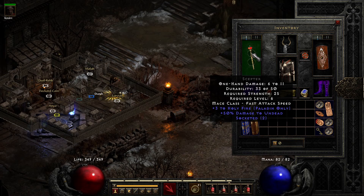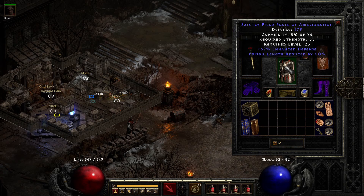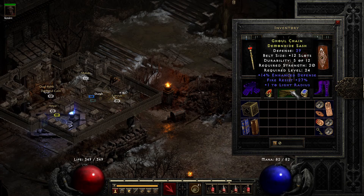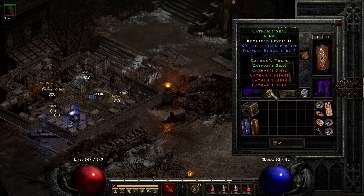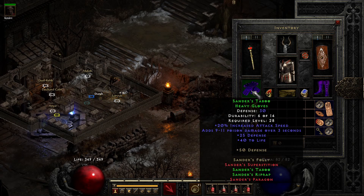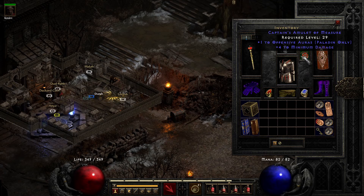The scepter here, nothing too special — something I bought at the shop back when I was level six. The helmet is again very basic, the armor the same thing, and the belt the same. The rings are four percent life leech and the Cathan seal for six percent. The gloves happen to match my boots, and 40 percent faster run/walk — any run/walk boots would do the work for this build.